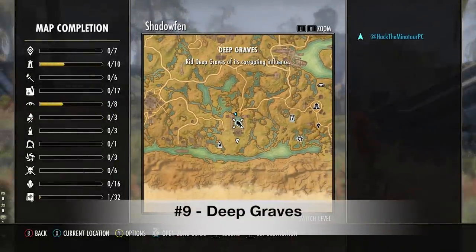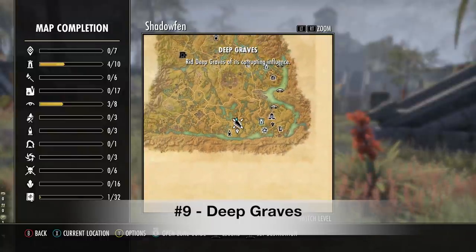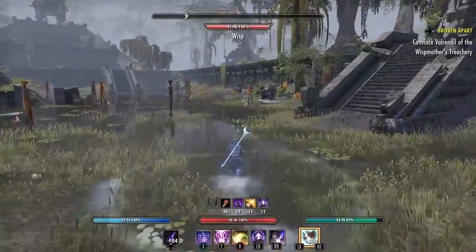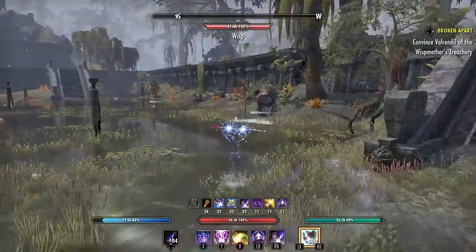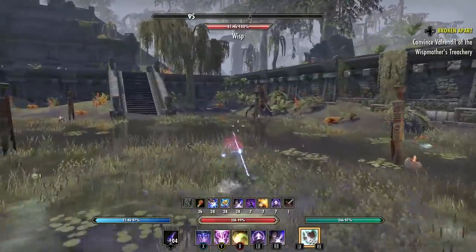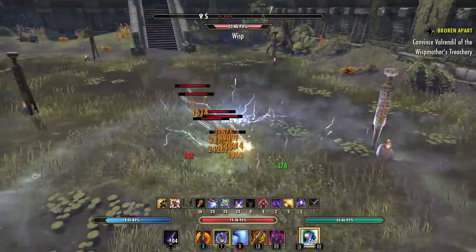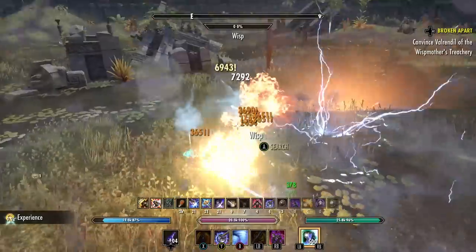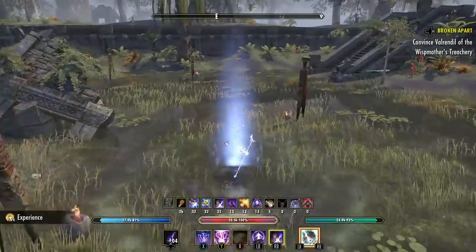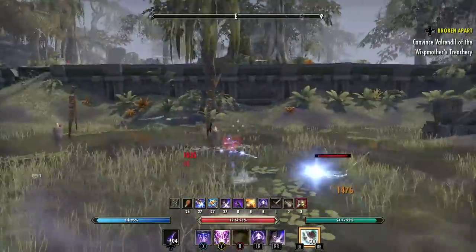For our number nine location we are in Shadowfen at Deep Graves. In this location we're fighting Wisps. Wisps are basically melee enemies in the Elder Scrolls Online — they don't hang around in the back or try to shoot you from range. They'll basically follow you wherever you go and that makes grouping them up very easy. There are just tons of Wisps hanging out in the middle of this pyramid, with a lot around the outside as well.